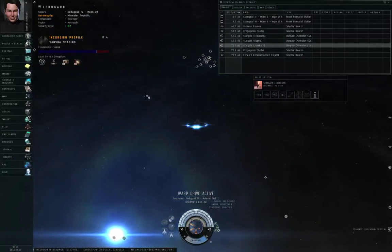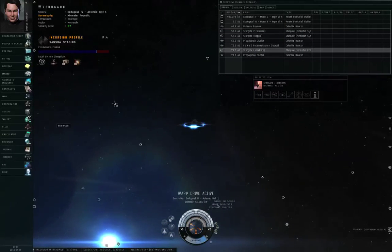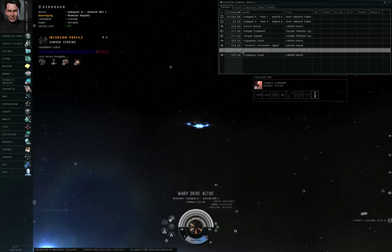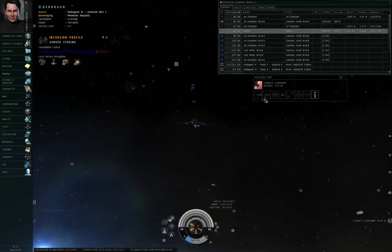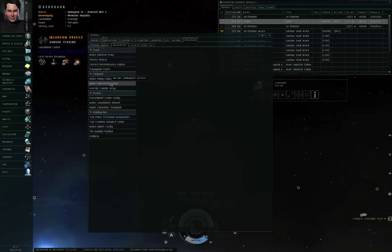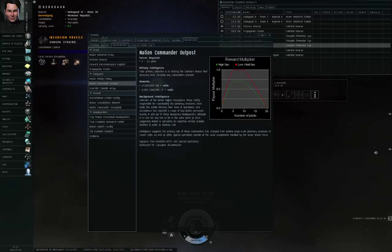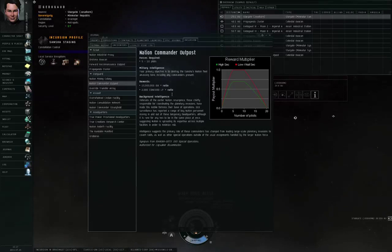I completely forgot to talk about the rewards if you participate in fighting back against the Sansha. Let's go back to Journal and look at the Encounters sub-tab. You'll notice there are two kinds of rewards: an ISK reward and a Concord loyalty point reward. Loyalty points I'll cover in more detail in an episode specifically about loyalty points, so I won't go into much detail here.